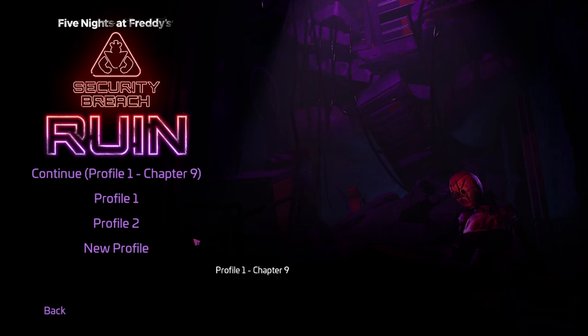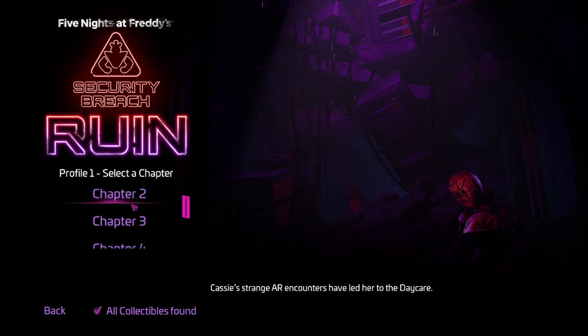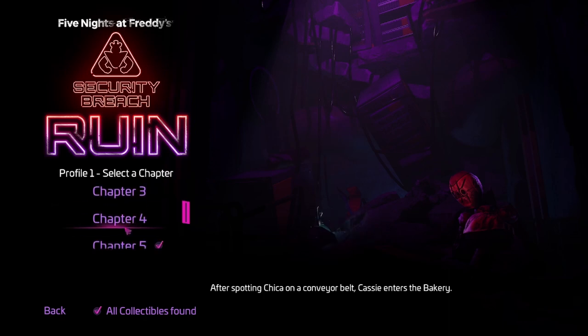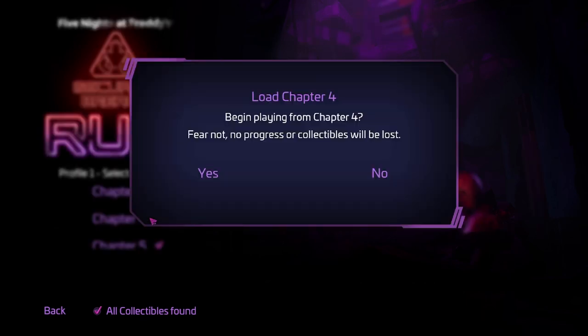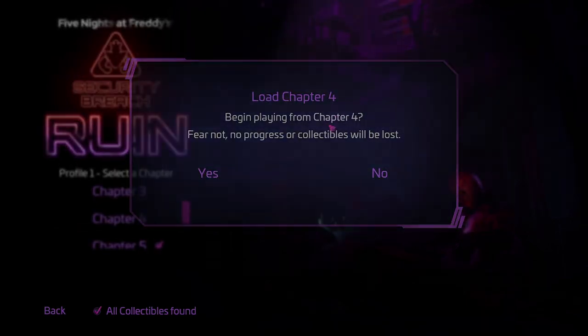First things first, if you already completed the game, you gotta go to your profile, go to chapter select, and you gotta go to chapter 4. If you're currently in the game, you gotta make your way to the bakery — it'll be pretty obvious when you're there because there are a bunch of big cupcakes everywhere.